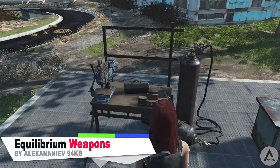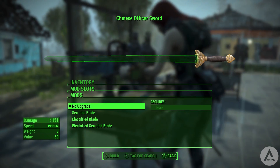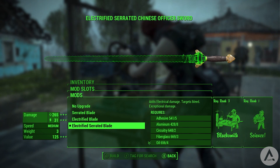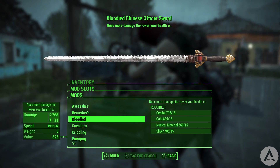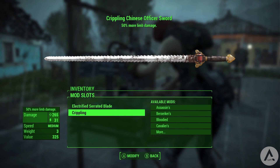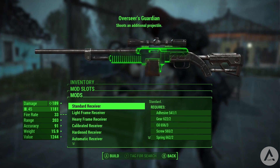Our next mod is called the Equilibrium Weapons Balance Fixed mod. This mod alters nearly 50 weapons in-game of all kinds — swords, rifles, melee weapons, and many more — all to be more balanced. Unfortunately I can't name all the changes as it would take a separate 50-minute video, but I'll give you some examples and you can check out the rest if you decide to install it.